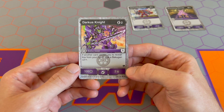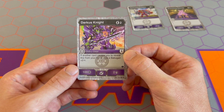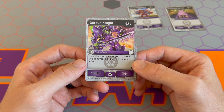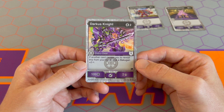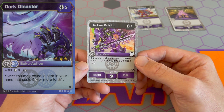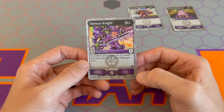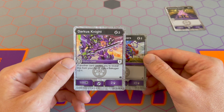Then from Shields of Astroya, we have Darkest Night — two cost for 100B and two damage, but this one also has an armor rating. When you're taking damage and milling cards off your deck, if you were taking ten damage, you'd flip this over, count the card as one, count the armor as two, and your next card is three — so it reduces the damage you take. It also has text: if another card causes you to reveal this from your hand, give a Bakugan plus two damage. There are cards in the Darkest and Aquos factions that ask you to reveal a card in your hand that costs two for a bonus, so this card syncs well with that strategy.